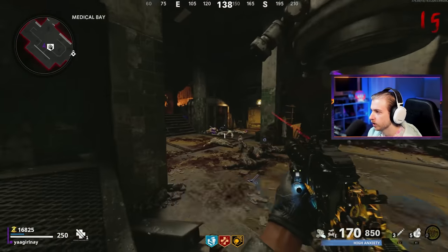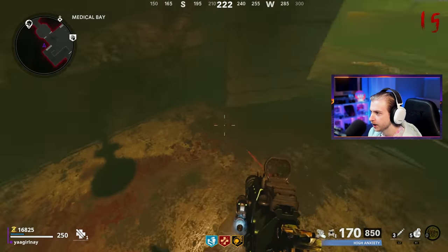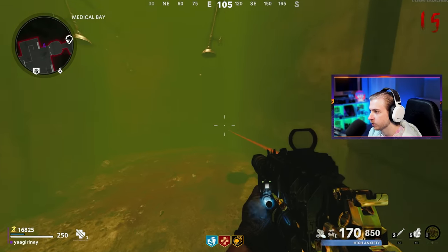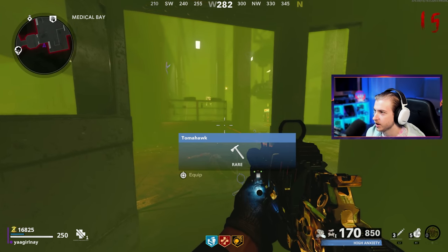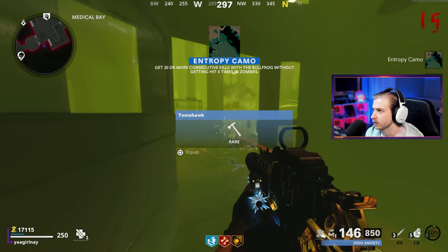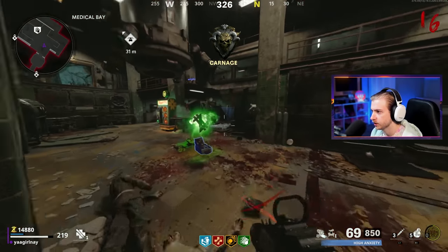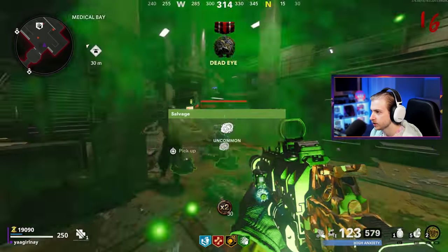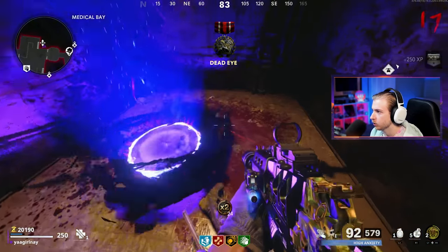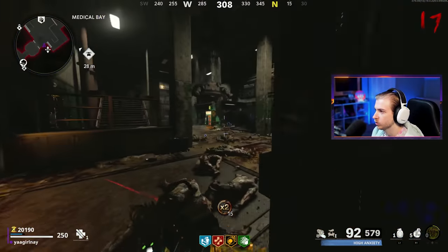Not going to grab that Insta-kill, as it's going to take away from building our field upgrade. We're going to sit in here — I'll have the Toxic Growths kind of back here, and that way if I ever get overwhelmed or need to reload, I can hop back there and be safe. Those will stay there until zombies go through it. We got our Entropathy camo. Grab that max ammo, and Speed Cola since we're right here — can't not have Speed Cola. We now have two Toxic Growths and our portal opened up.